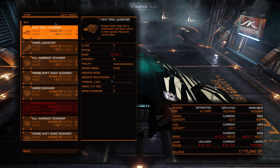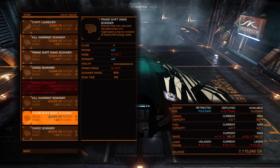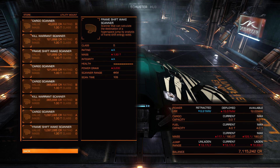Costs don't vary between ships, so the prices you're seeing in this video are what you'll be paying for them on any ship unless those prices change for all ships. Point defense, for instance, costs a certain amount and it's going to cost that amount for every single ship in the game.